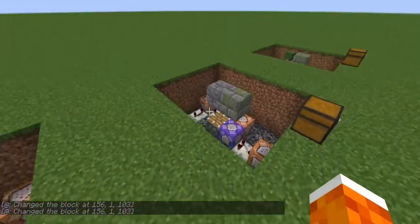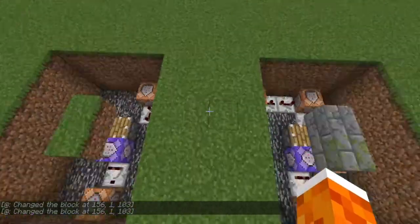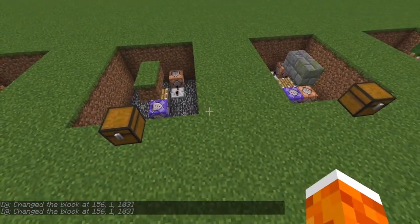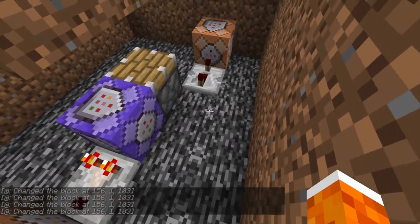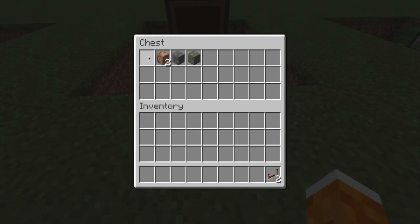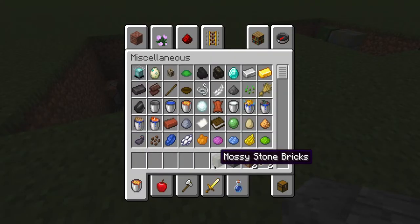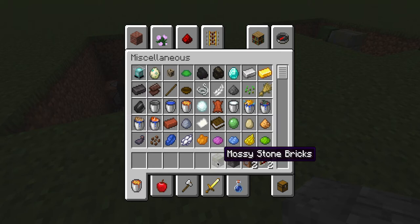You do not have to build the other pieces of the contraption; you can just do one. It just helps to space them out and do it little by little. Congratulations, you finished the first part! Now we're going to add some more stuff. For the second part we're going to need: two redstone repeaters, two command blocks, cracked stone bricks, and mossy stone bricks.